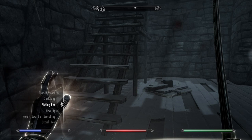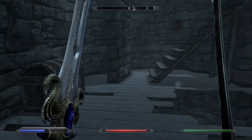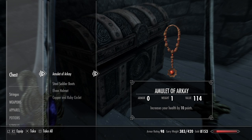There's nothing else up from there. There's a little chest on the left here if you want to loot that — a bit of gold, an amulet, a bit of armour in there.